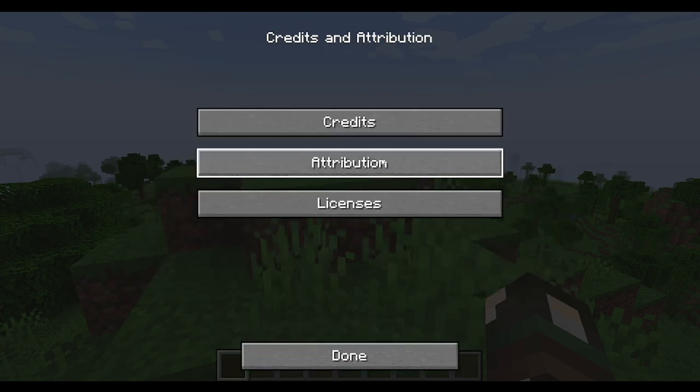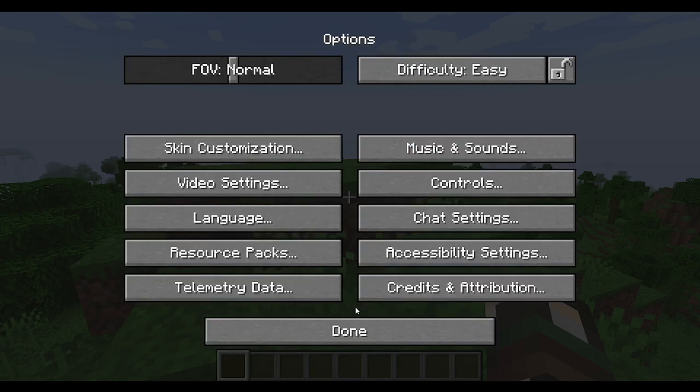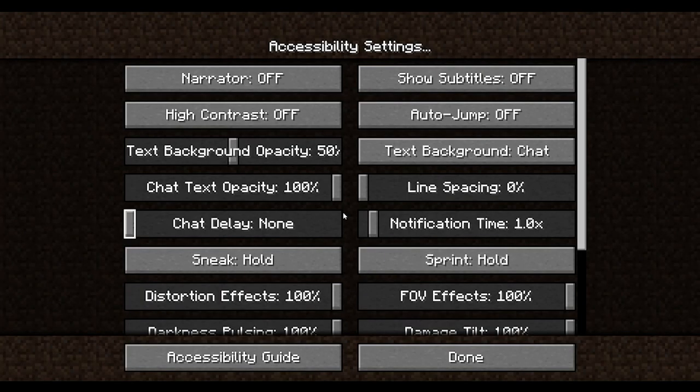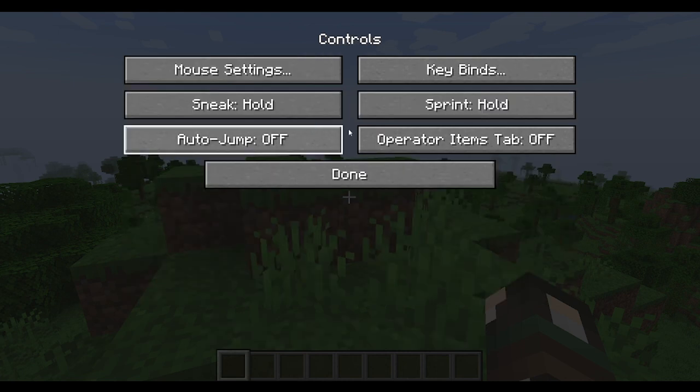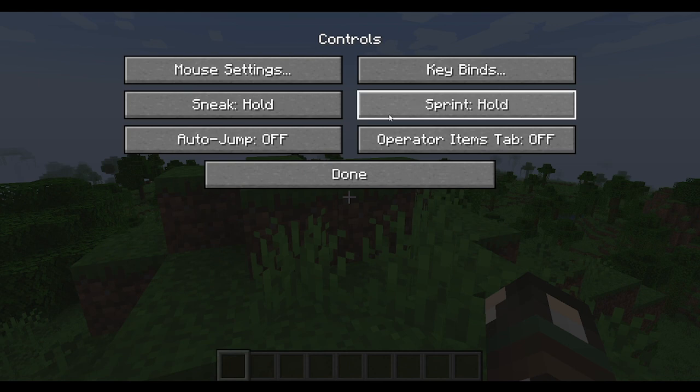I usually play the 1.12.2 modded version, so this is the newest version of the game and some settings like accessible settings and temporary data are new to me. But the controls and everything are pretty much the same. To get to controls, which shows you a list of all keybindings, you click Controls.